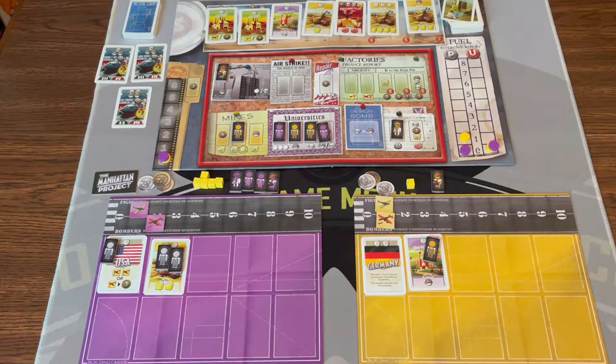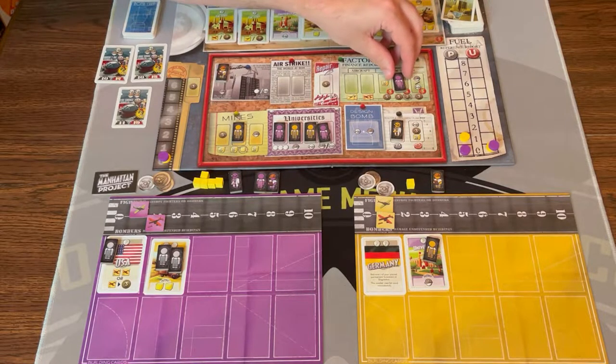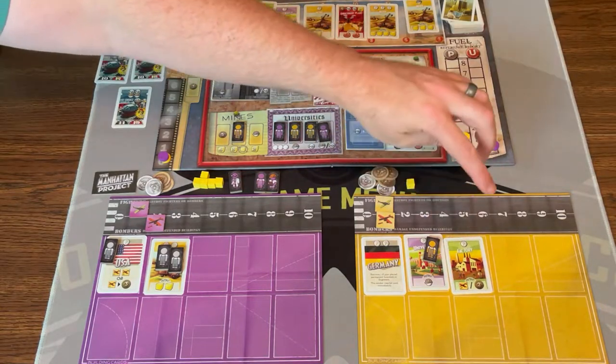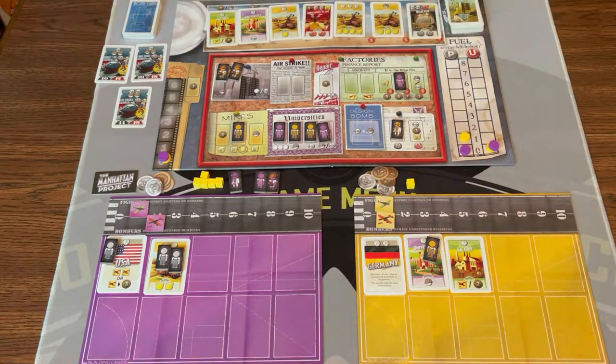I'd like to design a bomb — but I can't design a bomb yet, I need a whole lot of stuff. So I'm going to take some money instead, coming up here to take five money. Every other player gets two money, and because there's a bribe symbol there's now a coin in the bribe section. Back to yellow — they have an engineer so they're going to hire another building. They want this one because it gives them a coin; it's free because they use their engineer. They can then put any person on here to either get a bomber or two coins.